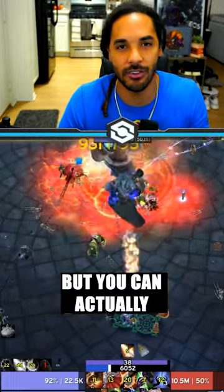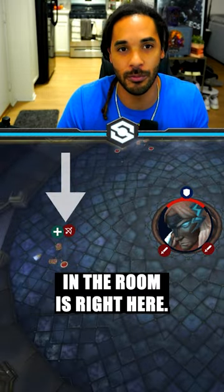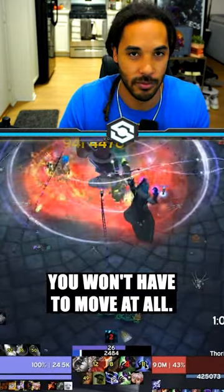From there, it's mostly a tank and spank, but you can actually get more DPS or more utility out of any casters that are positioned right here. That's because the tunnel in the room is right here, so he does less of his lightning abilities in this section.